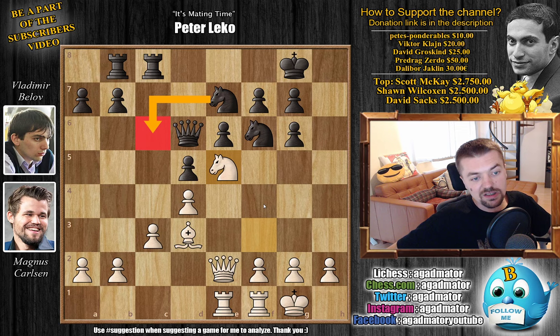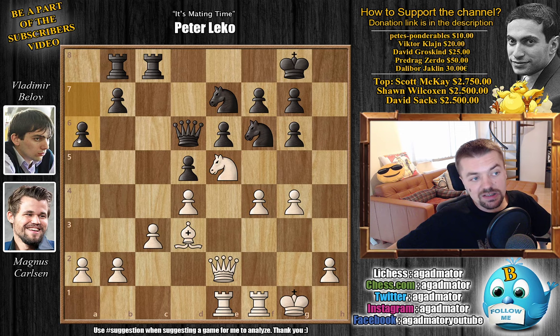You could challenge it with Knight to C6 — Magnus would play F4 again, keeping it there. If you capture, then you get F captures, opening up the F file for Rooks. So Knight to F5, and Magnus doesn't appreciate this Knight here so he just kicks it back with G4. Knight back to E7, and F4 now, cementing the Knight in the center. We have A6. Belov now wants to push B5 and B4 to bust open the queenside and make use of his two Rooks.